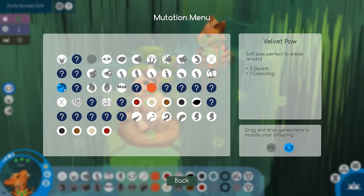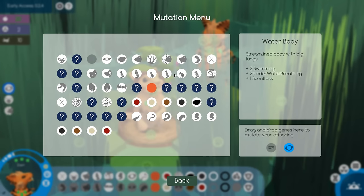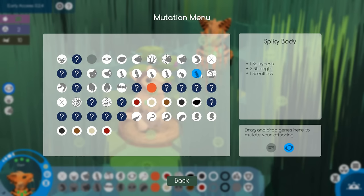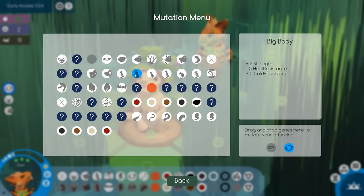Velvet paw is great for stealth and collecting — I guess so you don't attract attention from any predators. And there are a ton of new predators, I hear. So maybe we want to get big body up and going. Water body is scentless, and toxic body has distasteful appearance and is poisonous. So I guess if you combine toxic body and maybe warning dots, then predators may not want to mess with you — that would be so cool to check out. Spiky body also has plus one scentless, and normal body has plus three scentless.